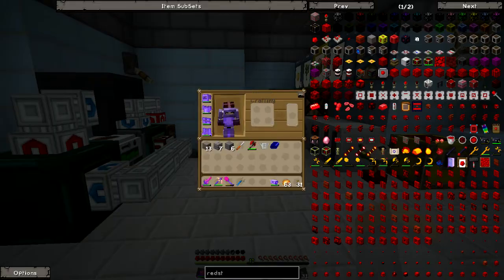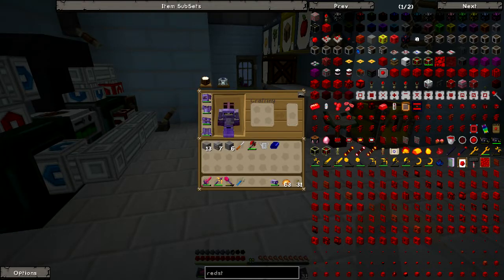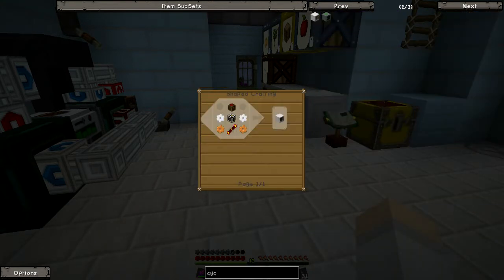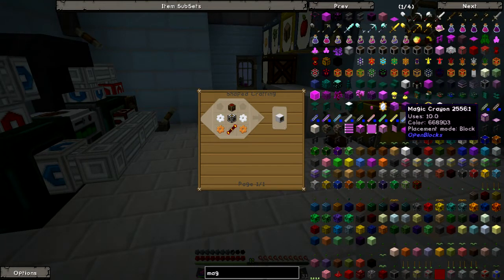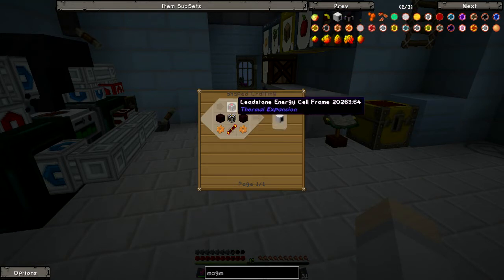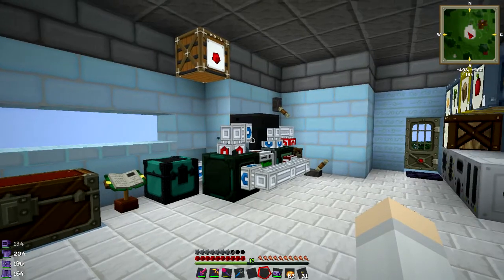We might actually make that up to an endurium one, but maybe not. We're also going to need a cyclic accelerant — simple enough — and a magmatic magma crucible, probably two of these as well. So I'm going to go craft all of those and I'll be back once I've crafted them.